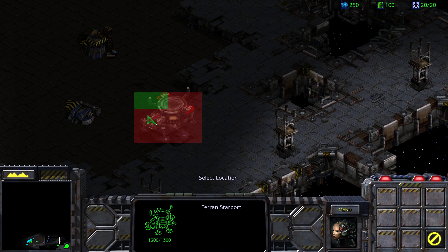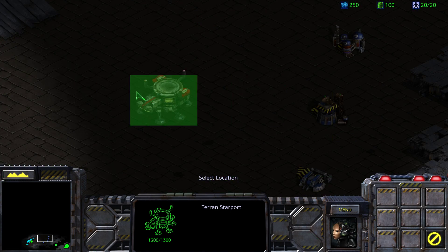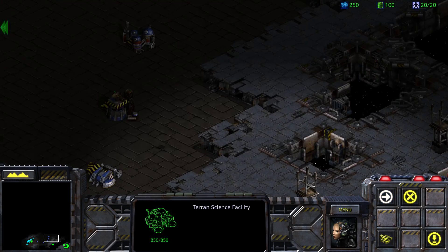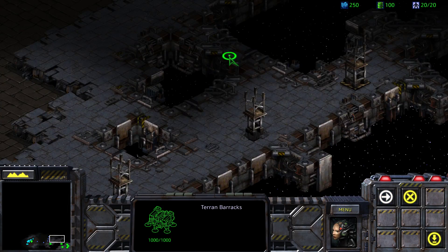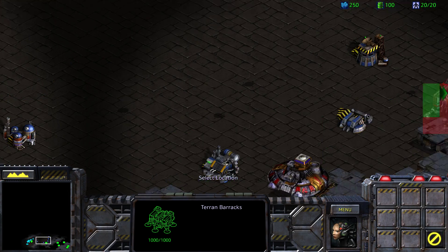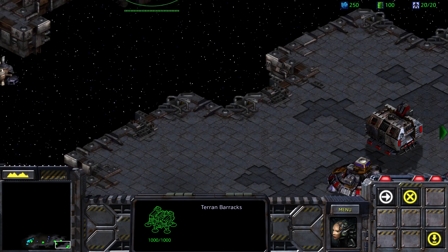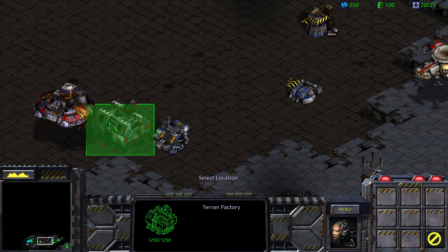We'll land our starport. Do they have an add-on for the starport anywhere? I think this is the add-on here. We have a science facility here, which will land here. We have a barracks — I'm not exactly sure where the barracks will land, but we'll get to that in a moment. We've got a factory, which can land here.